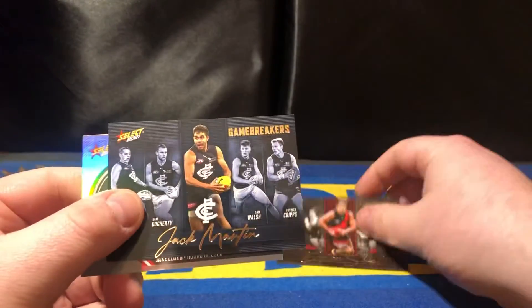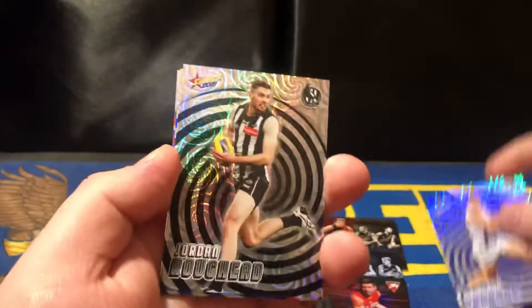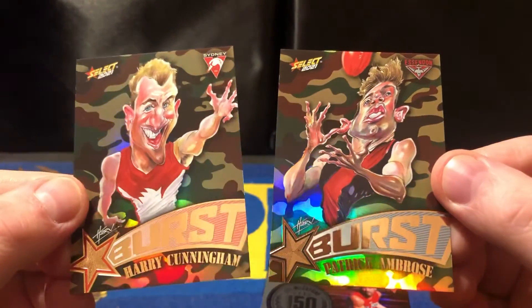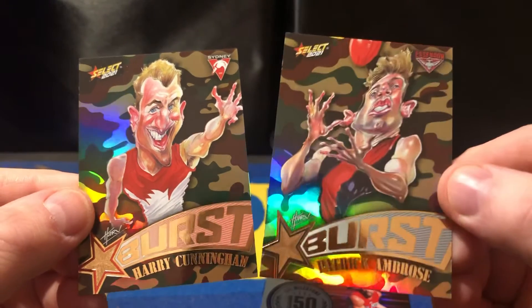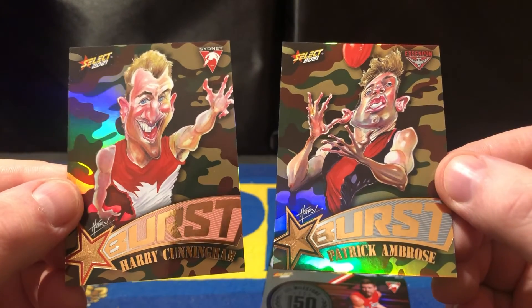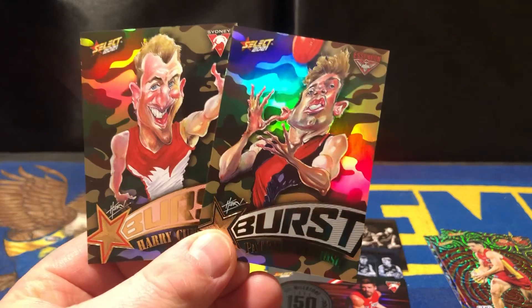Alright, let's recap what we got today. Landscape cards: Dylan Shiel Gamebreaker, Jack Martin Gamebreaker, and Jake Lloyd 150 milestone. Holofoils: Cam Zuhar, Jordan Roughead, Curtis Taylor, Connor Buderick, and Ben Ainsworth. And two camo bursts: Harry Cunningham and Patrick Ambrose — both ones I don't have, so very nice. That was five packs in five minutes for this week. If you liked the video give it a thumbs up, cheers!